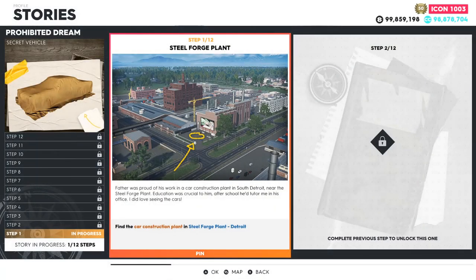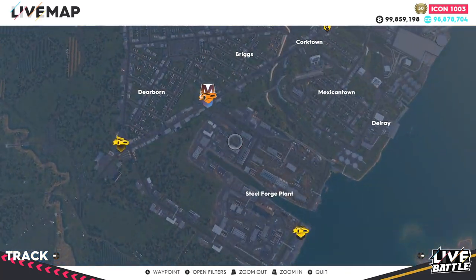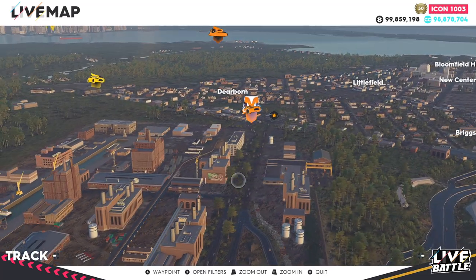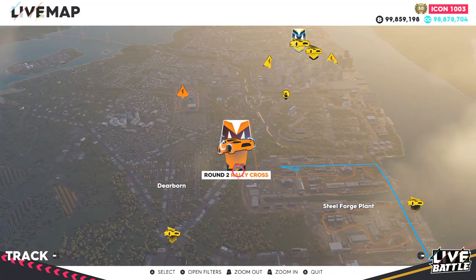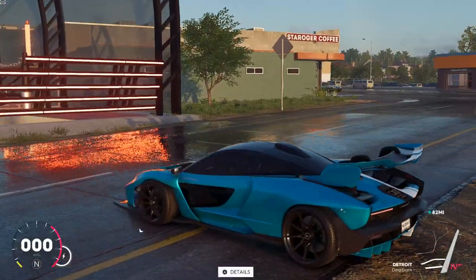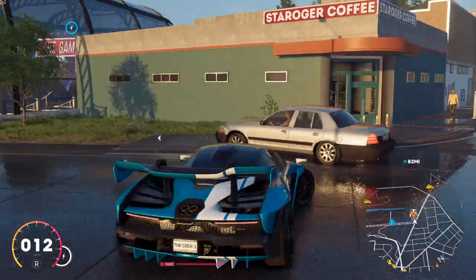Step one — Steel Forge Plant. Find the car construction plant in the Steel Forge Plant area in Detroit. Detroit is in the top right of the map. Go to the bottom right of Detroit and you'll see the Steel Forge Plant area. On the left of that area is a building with a billboard on it. I use the Center for this story, which releases June 1st — but yes, this is where you're going.